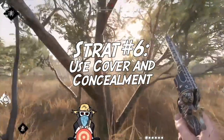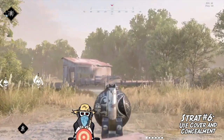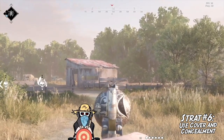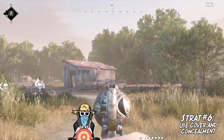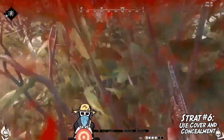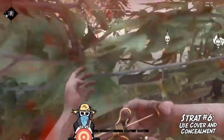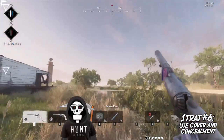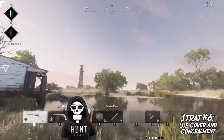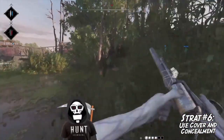Strat number six: use cover and concealment, and know the difference between them. There are two types of ways to stop someone from shooting at you in Hunt. Either you're in hard cover — behind a hill, concrete wall, berm, or thick tree — or you are concealed behind a penetrable barrier such as a bush, wooden fence, wooden wall, thin tree, or sheet metal barrier. Cover will shield you from enemy sight and fire; concealment will only shield you from sight. Stay close enough to cover so you can pull back if necessary. If you're hit, you can move into a concealed position to heal, but don't move in a predictable manner when doing so.